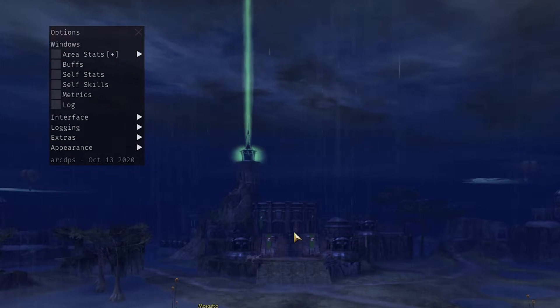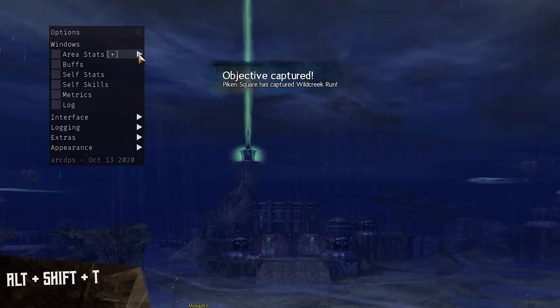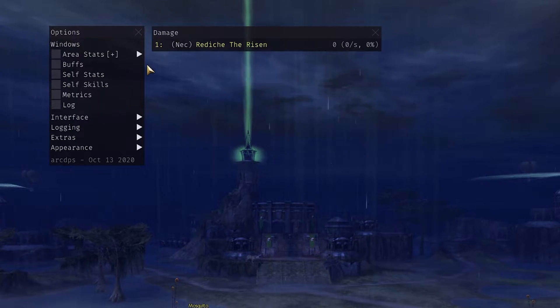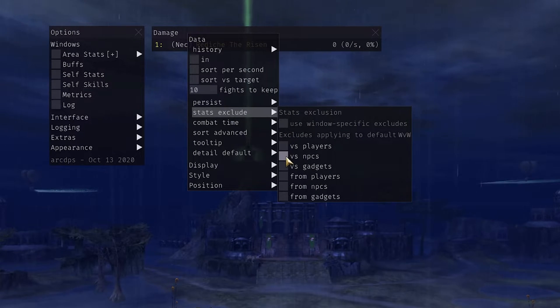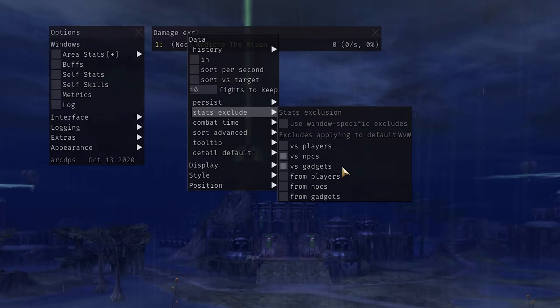First, we set up our DPS meter. If you don't already have a DPS meter window showing, then click Shift-Alt-T to open the options window, and click the arrow next to the area stats. Here you want to check on window 0. Once the DPS window is open, right-click on the top bar of it where it says Damage. Now go to Stats Exclude and turn on vs NPCs and vs Gadgets. This improves the accuracy of your DPS to only take other players into account rather than NPCs such as Guards or Lords, and it also filters out any damage done against Siege.